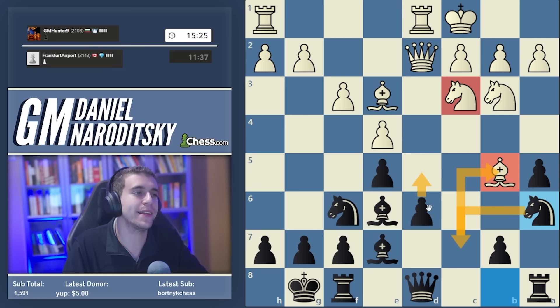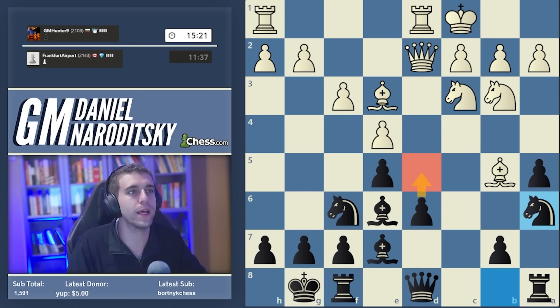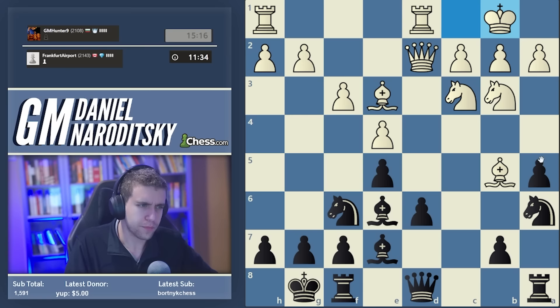Once the knight leaves c3, this is one of the main Najdorf ideas across almost all variations - the central breakthrough d5 is often in Black's favor, particularly if you have the bishop pair. It eradicates the weak square on d5 by pushing the pawn and changing the structure. D5 is a seminal idea in this variation of the Najdorf, both positionally and tactically.